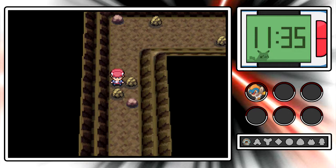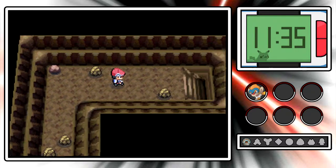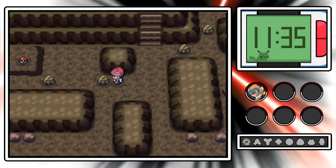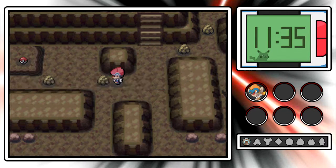On second thought, I actually forgot about this area in the Oreburgh Mine that we can now access, now that we can use Rock Smash - so this episode isn't quite over yet. We can explore this downward area and pick up a few items. Let's break some boulders and see what we can grab!